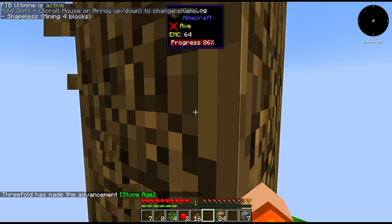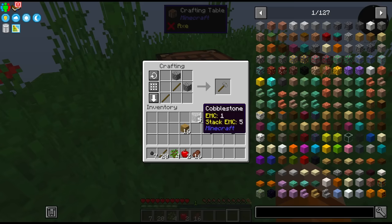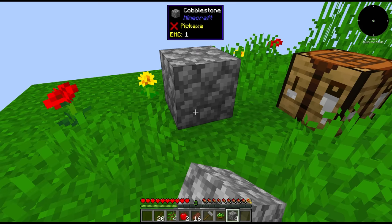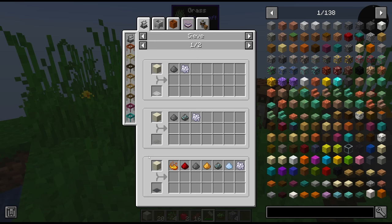And the quest. Crafting table is default recipe, right? Yes. Next thing we need is a stone hammer — also a quest. We use the stone hammer to hammer down the cobblestone, which should give us gravel. The gravel we can hammer again for sand, and the sand one more time for dust. The dust we can then use in a sieve to get various different resources which we can then process.